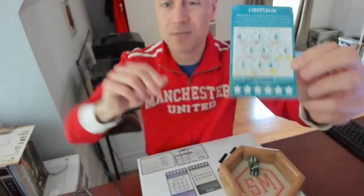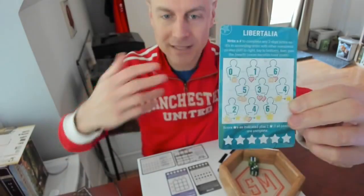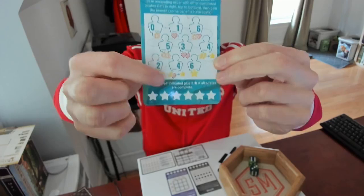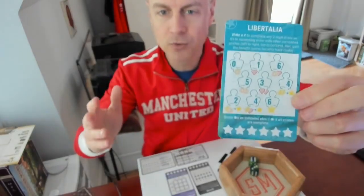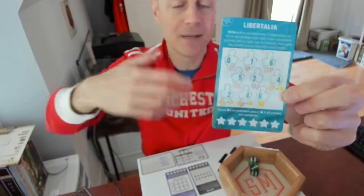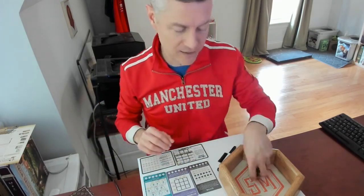In Libertalia, one of the new promo realms — if you don't have this realm, you can substitute another realm or get it from our web store — you write down a number on one of these nine pirates to complete it. Each pirate is a two-digit number; you need to add a digit to complete it. You'll either gain a resource below it, or pay coins, hearts, or pumpkins to gain a star at completion. Completed pirates must be in ascending order. If I write down a two here making it 21, I cannot write a one making that 16 because that's descending. At the end of the round, completing all nine pirates earns two extra stars — a tough one, but I feel this is a good combination to maybe complete Libertalia. Let's see if the dice agree.